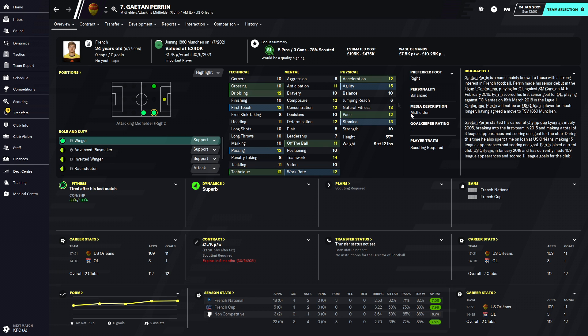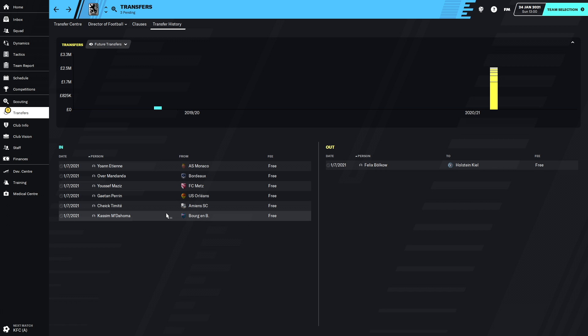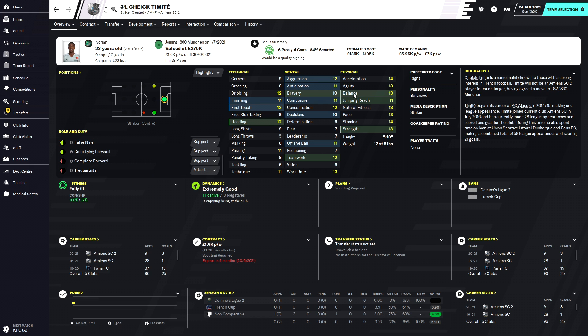We've got Gitan Perrin from Orleans - quite nice, a winger, 24 years old, a bit more developed than everyone we have. He's four-star, maybe four and a half star, same potential. He does need to learn the language but he's in. We've also got Cheek Timit - I'll be forever calling him Timit - a 23-year-old Ivorian striker, pressing forward role, can also do advanced forward and target man, nice well-rounded stats and good physicals.